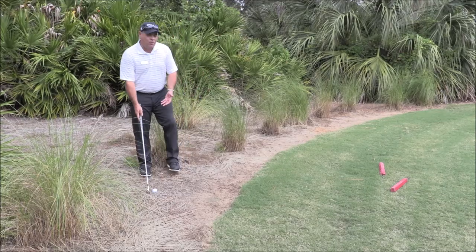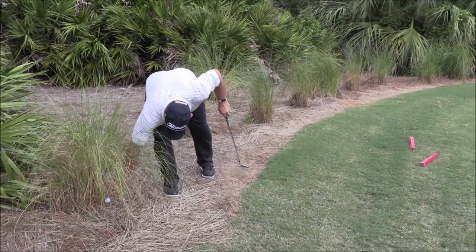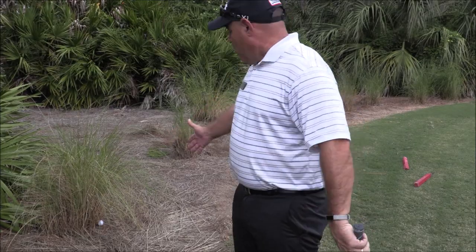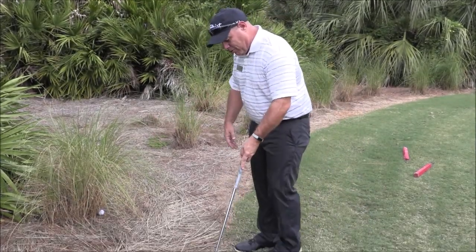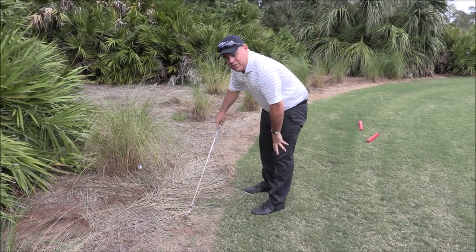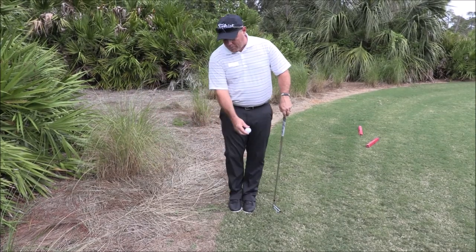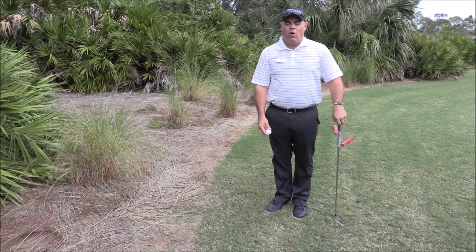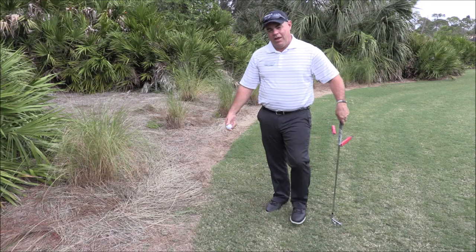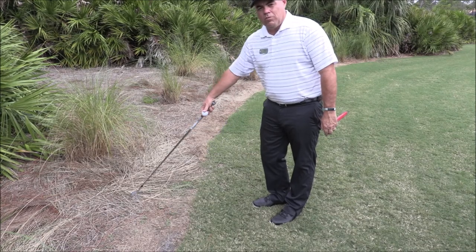I can go ahead and ground my club anyway. But if my ball is up in this grass and I couldn't put my club on it, this is going to be the definition of the penalty area — where the rough cut height meets the non-turf. Under penalty of one stroke, I can drop the ball outside here. Always remember you get two club lengths from where the ball last crossed the margin, and the margin is going to be where the grass stops and the non-turf begins.